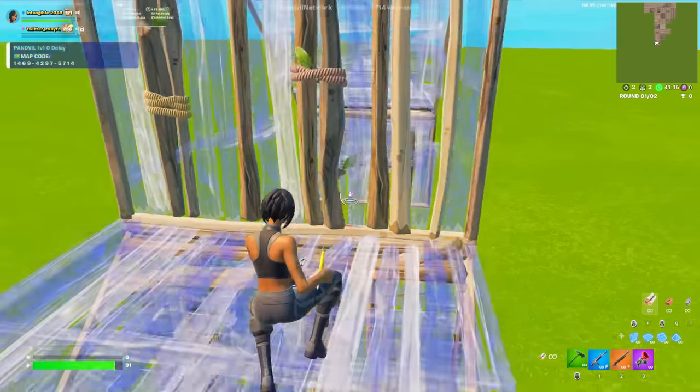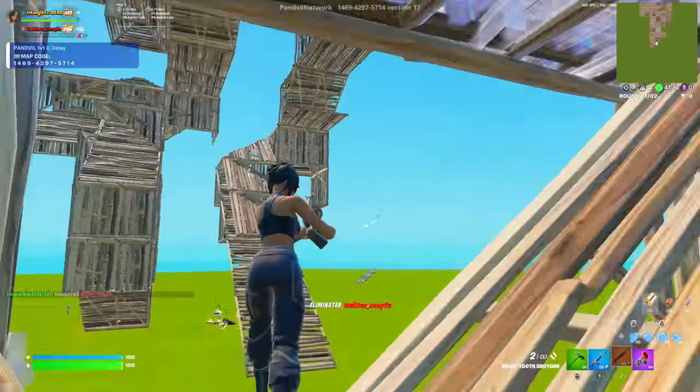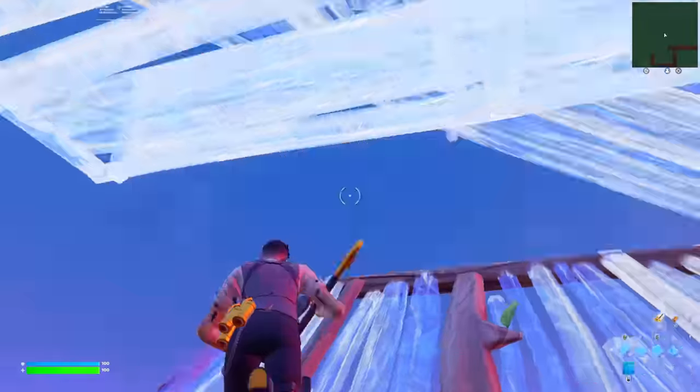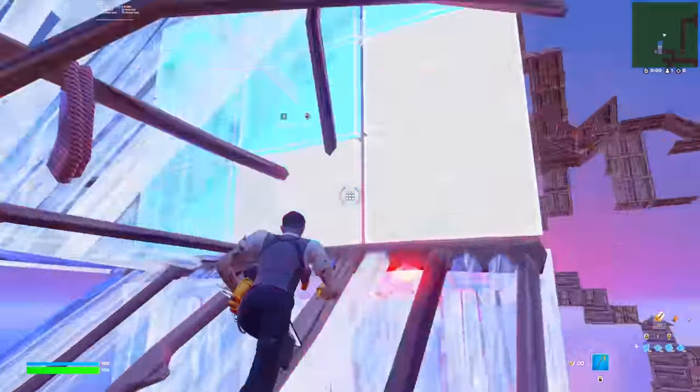There are many reasons players mess up. Some are out of our control, like a lag spike or getting shot at, but there are a few secrets to preventing the ones within our control. Getting jammed up against builds happens often to beginners — this is when you are editing slower than your running speed and you eventually run into one of your builds.